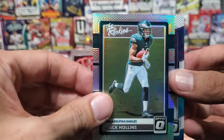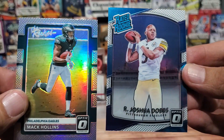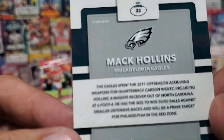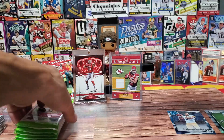The Rookies — and the first one, guys: Joshua Dobbs. Boring! Not Mahomes. This is a silver prism, I believe, for Matt Collins. One pack down, six to go guys.